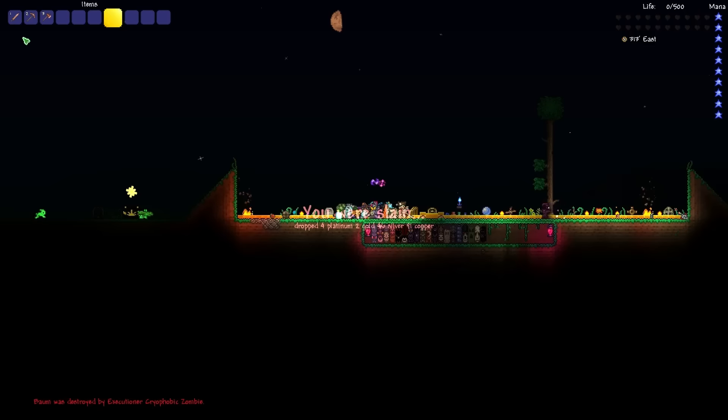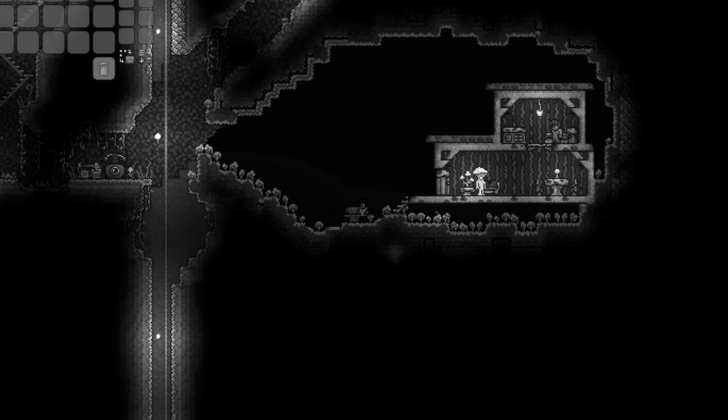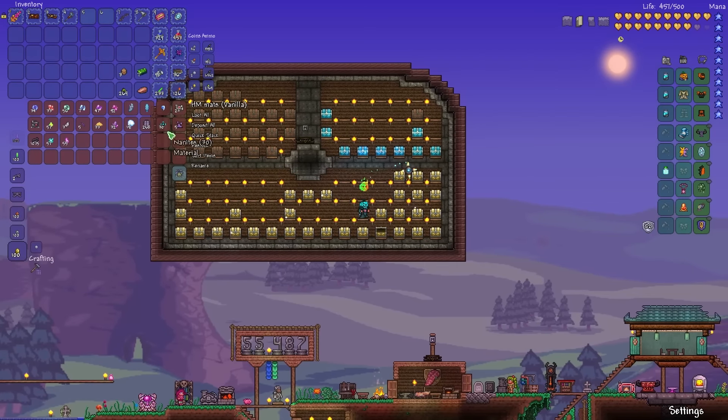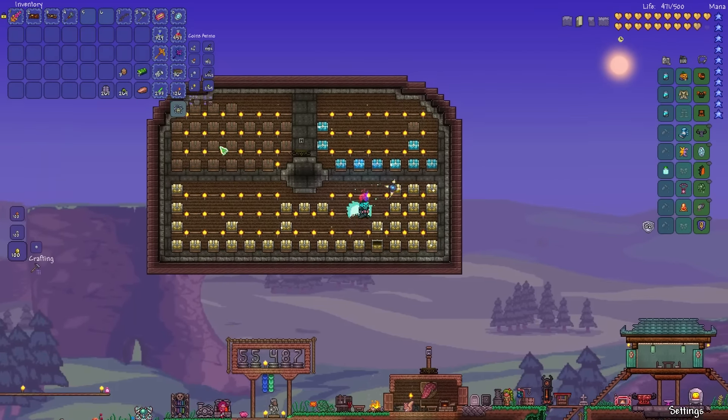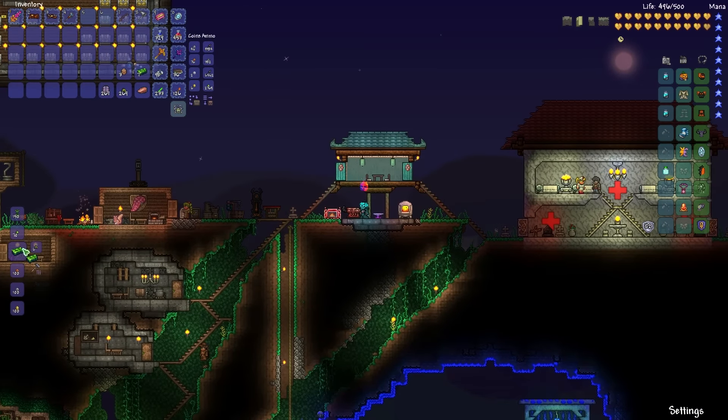What the heck just happened? I told you to stop the black sorcery. Just to explain what happened: I was killed by an executioner zombie, and that prefix doubles the damage of a monster if the player is under 20% life. Yeah, sucks to be you, Baum. Alright, I farmed more turtle shells off camera so we can make the turtle armor and then the beetle armor, because the magmonium armor isn't getting us anywhere.